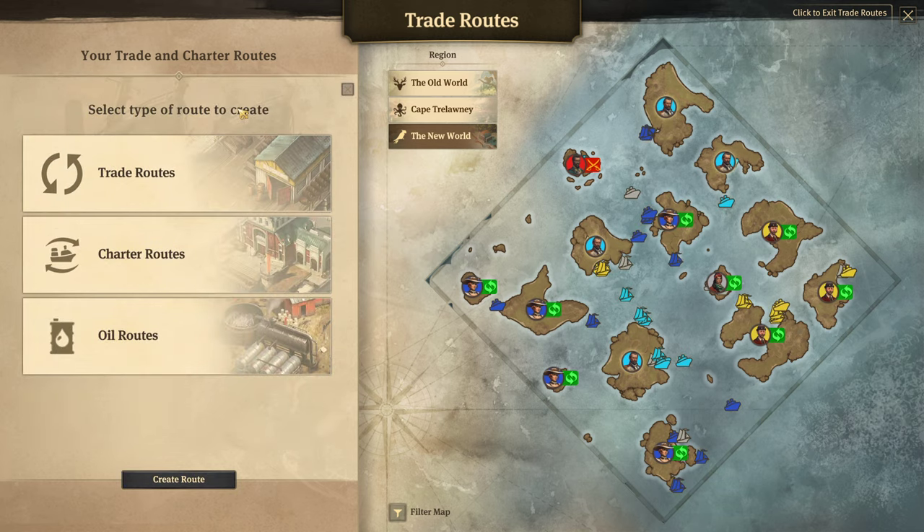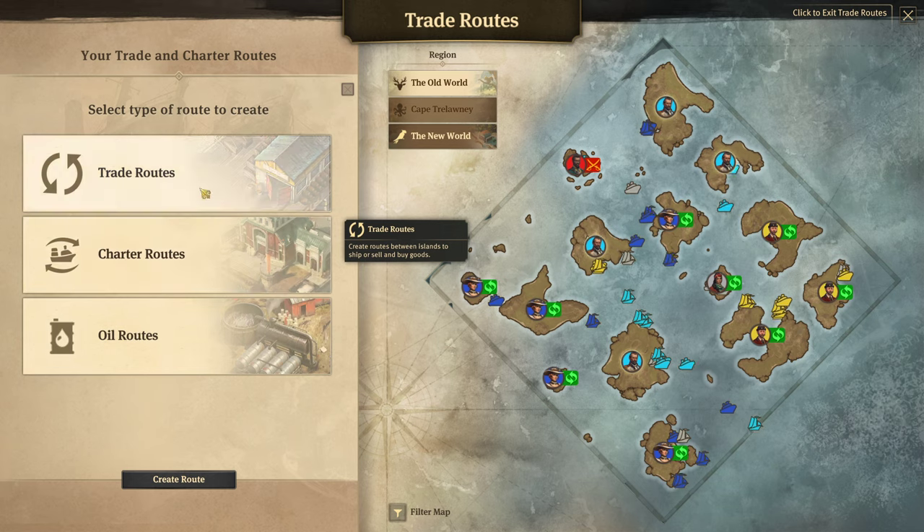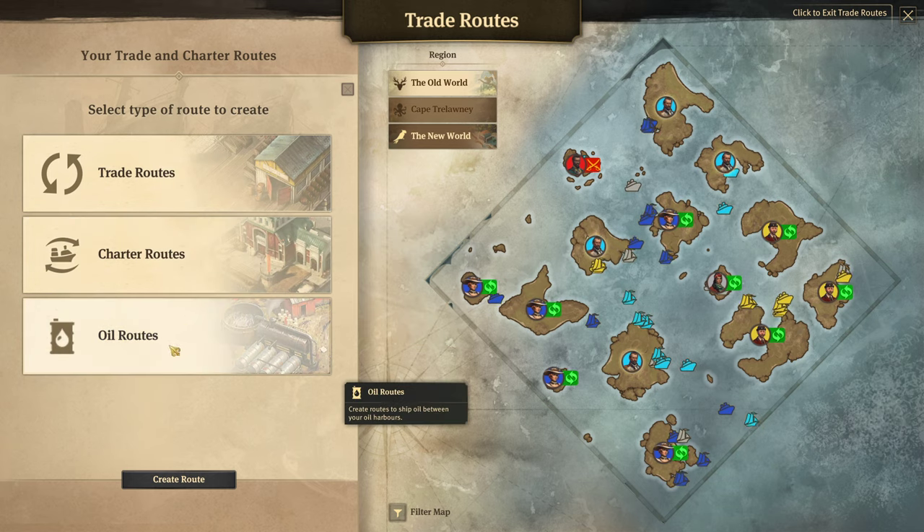If you have not created any trade routes, you're going to see this screen right here asking you to create your first one. There are trade routes, charter routes, and oil routes.